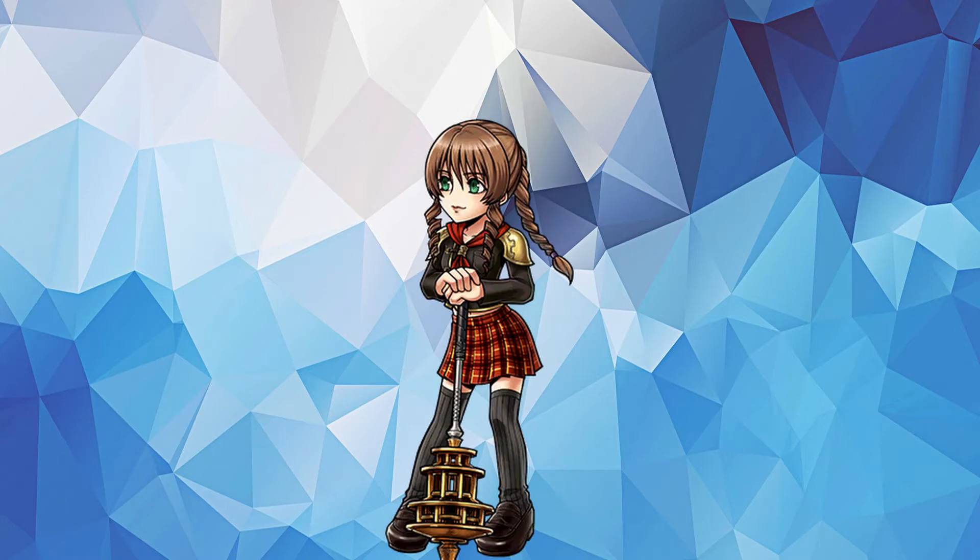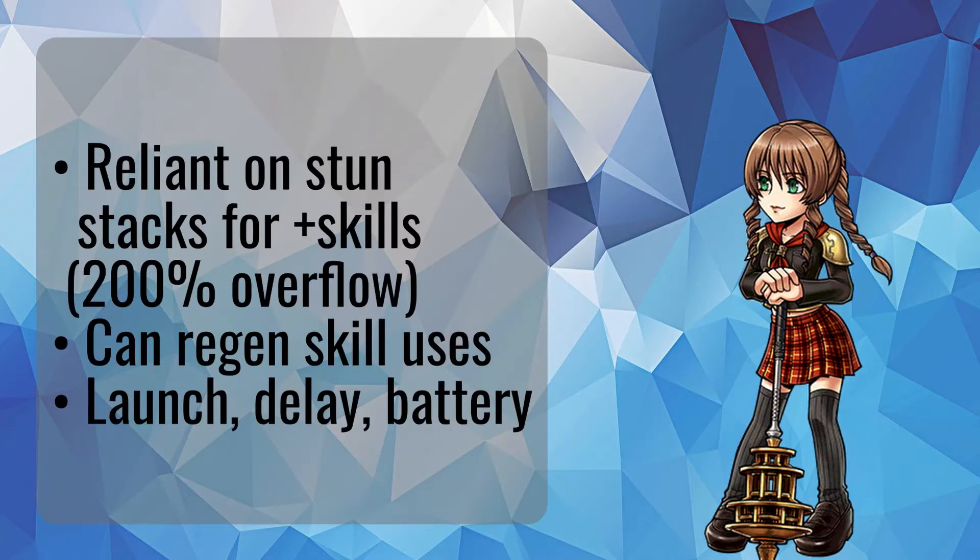With the enemies out of the way, let's analyze the boosted characters for this fight. Sync gets realized on this banner and she has a small gimmick in her kit. She inflicts a debuff called Stun using her abilities, and when there's a high enough stun stack, her abilities gain their plus variations, which is overall a stronger cast. However, it will remove the stun debuff. Earthquake hits all targets, Home Run Swing is single target. At EX plus 2 of 3, she can regen uses of Home Run Swing, and at 3 of 3, the EX cast has improved a fair amount. She forces launch, delays, and party batteries on EX cast, except the cast itself is on a fairly slow recast speed.